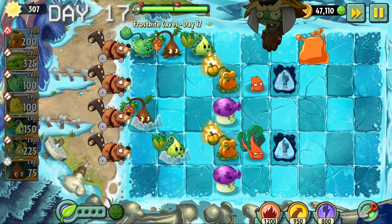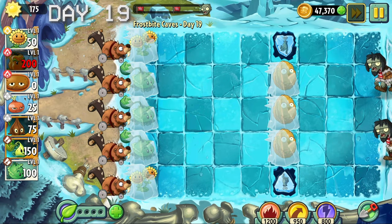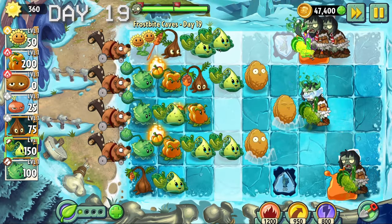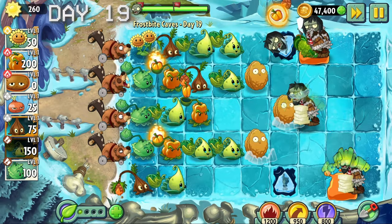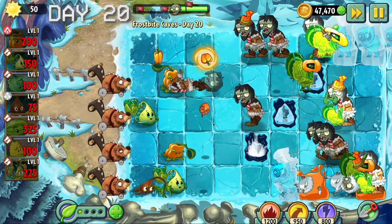Day 16 was a conveyor belt level - bless me. Day 17 came with some fume shrooms and chard guards; apart from that this day wasn't really that interesting. Day 18 was a conveyor belt level. Day 19 came with some frozen plants such as the cabbage pult - speaking of which, you guys wanted me to make a cult praising this guy. We may bully cabbage pult for just being a bad plant but he's a cute guy so we love him. We use the infinite sun strategy to beat this level.